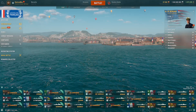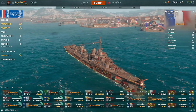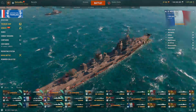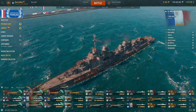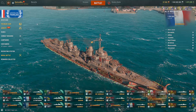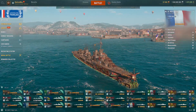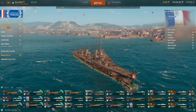Now for the tech tree line, the next ship is going to be the Mogador — a very strong gunboat for this season. Very maneuverable, has torpedo tubes along the sides, five for each side. So if you're trying to rush into a battleship and try to nuke them, you can if you get both sides off. Very good guns, has the reload booster, and has the French saturation, which is very strong on the French DDs.